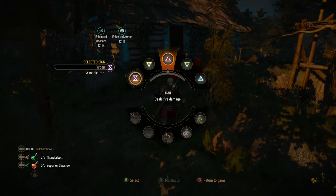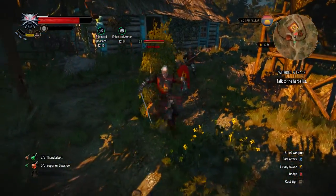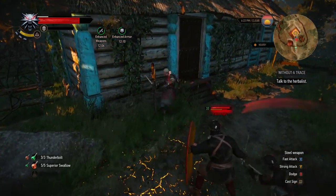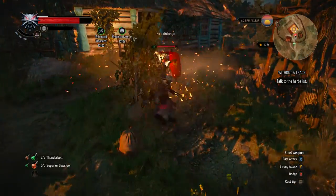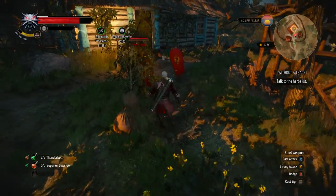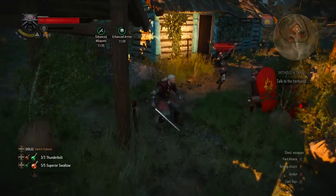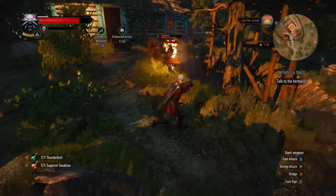Let's get Igni out. The Flaming Order — I think they're called. I'm wearing their armor, so I'm kind of a hypocrite. Let's try Ard. There we go, a little bit better. I find Ard to be a little bit better against the shield guys.